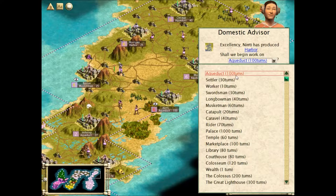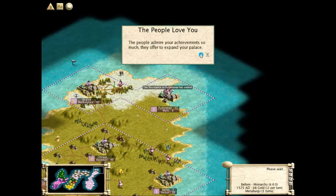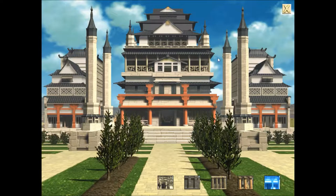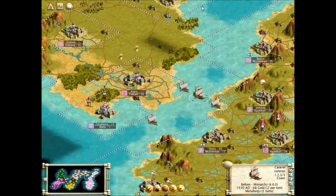Nurti has produced a harbor. Aqueducts - yeah, let's do it. Why not? People love me - well, they love me a lot. Nice. Get some nice shade, some nice resistance against terrain.